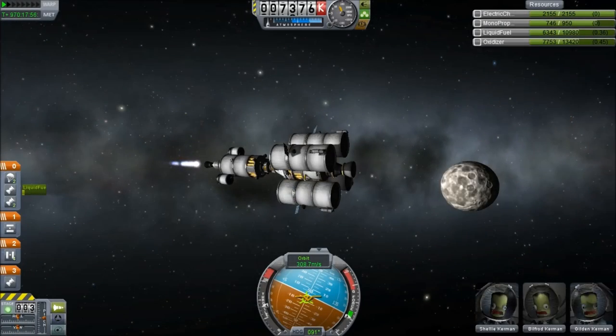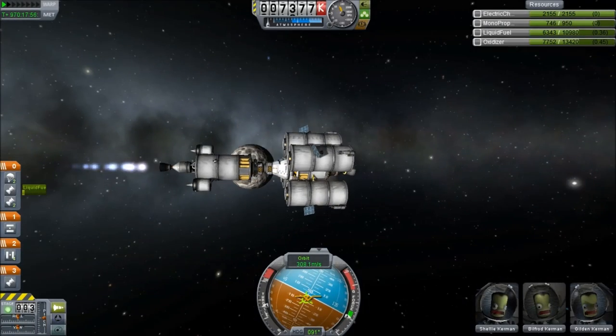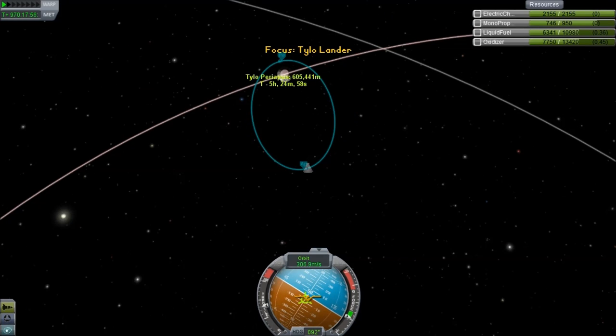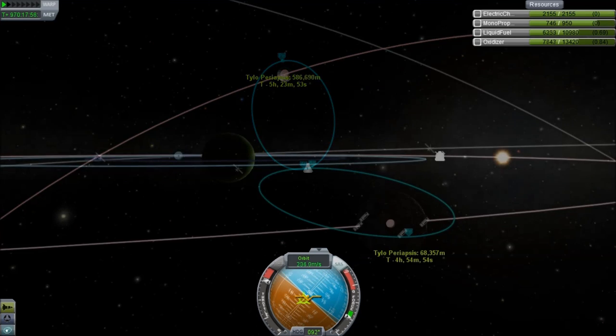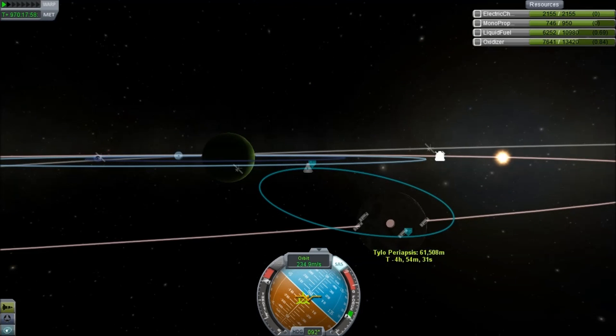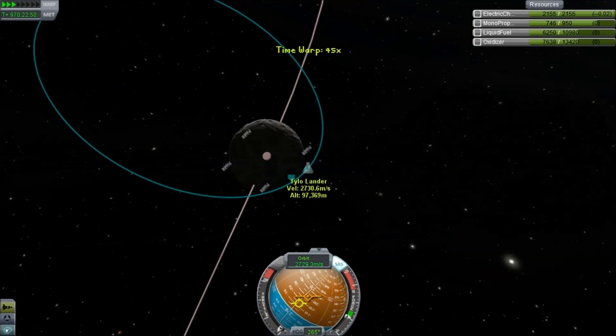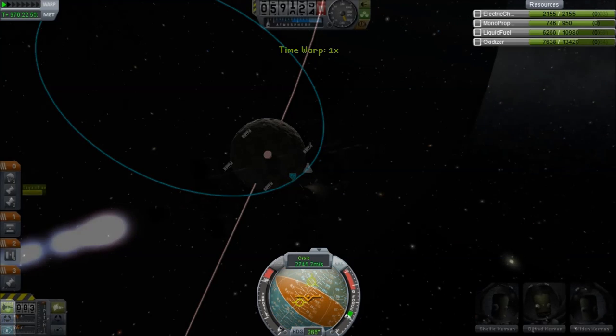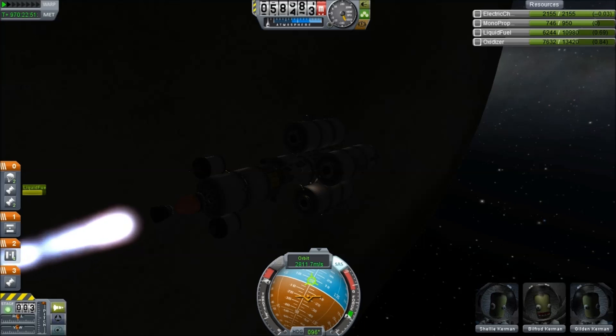Hello and welcome to part 3 of my journey to Tylo, the largest and heaviest moon in the game and quite possibly the hardest place to land successfully. When we last left our crew they were in orbit around the planet and they are now adjusting their orbit down. However, if you look at the liquid fuel display in the top right, you'll see that it's about 60% of what I intended to have.